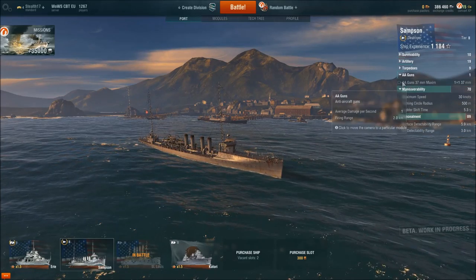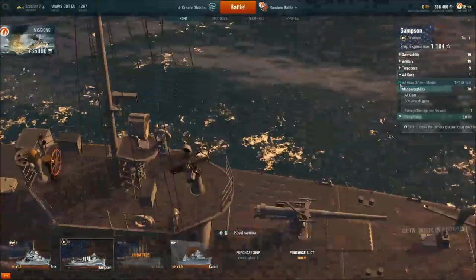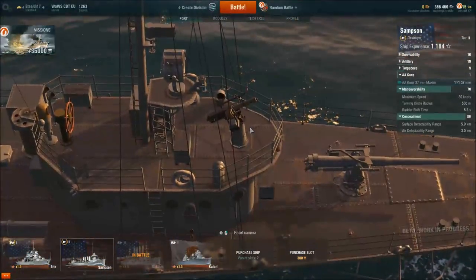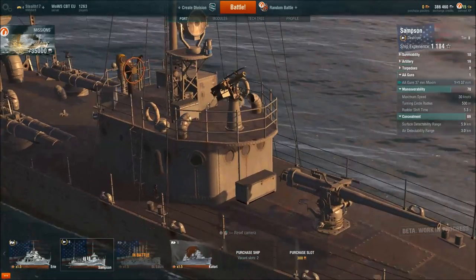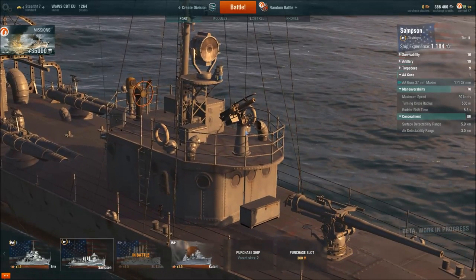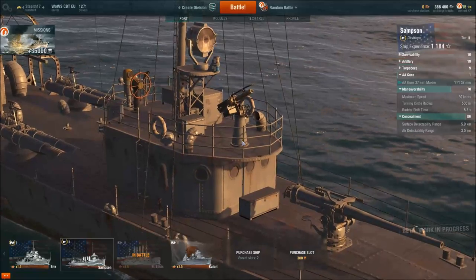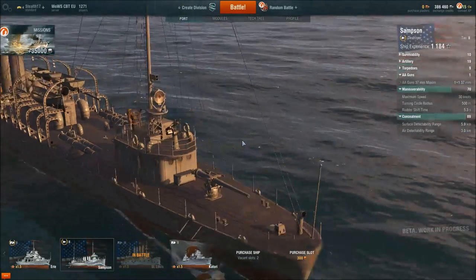AA guns: it doesn't have that many. It only has one 37 millimeter gun on the bow of the ship. Don't expect this thing to be defending you too much, because that's not exactly what they were designed to do. They were just an AA gun since aircraft weren't that big of a threat back in the day.